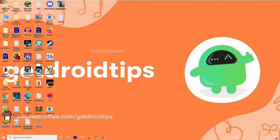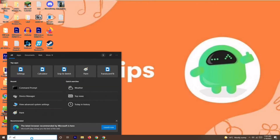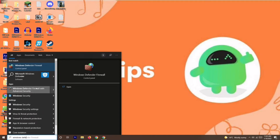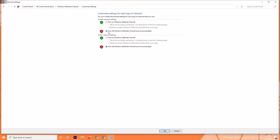Even after trying the third step, if you're still having trouble, the next solution is to disable the antivirus. Go to the search bar and search for Windows Defender Firewall, then open it. From there, click on Turn Windows Defender Firewall On or Off, and if it is on, you have to turn it off.